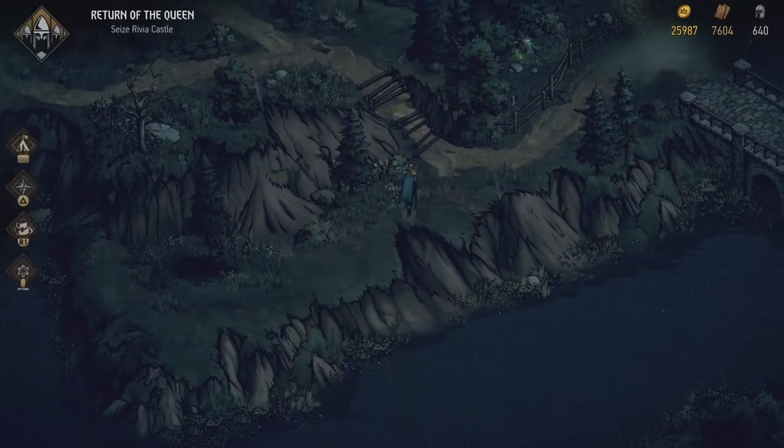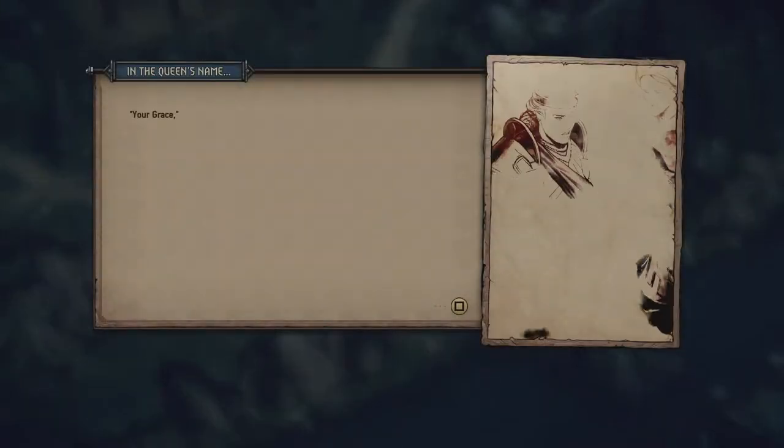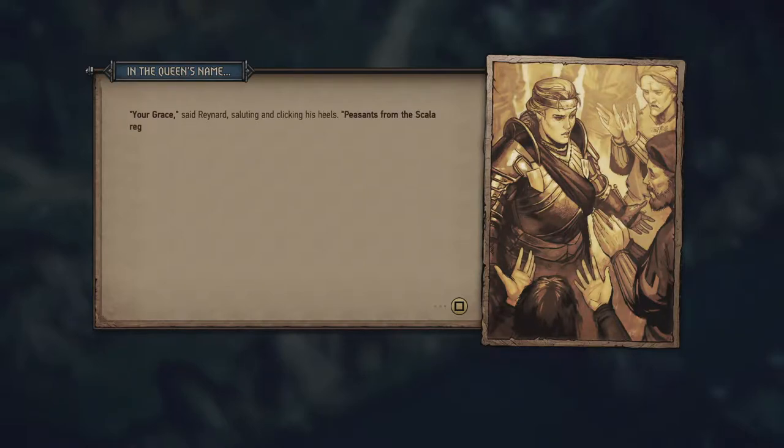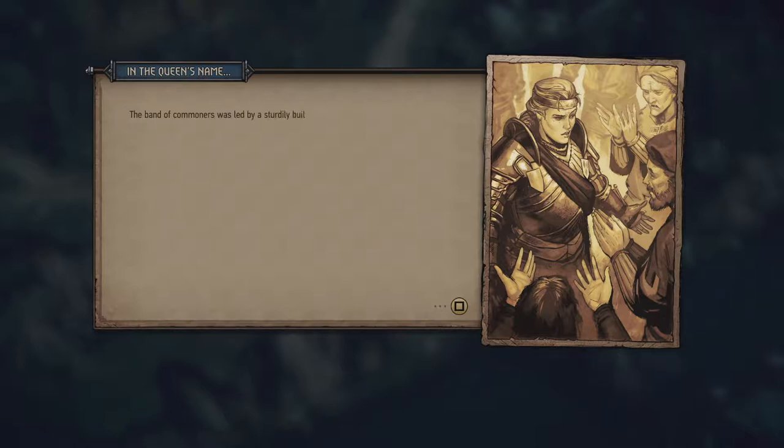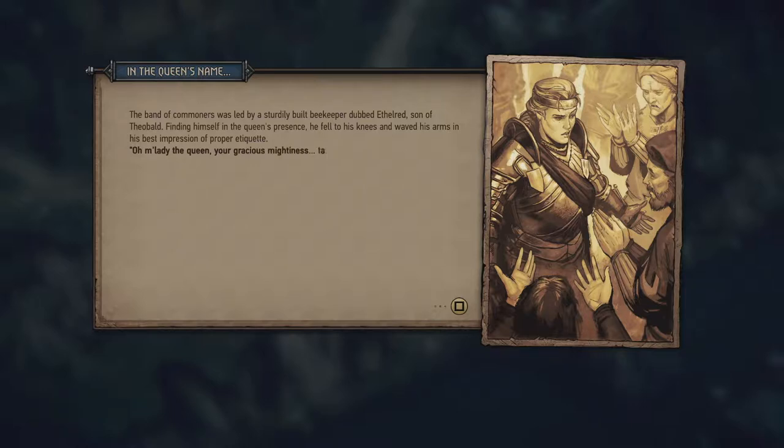Peasants from the Scarla region have arrived at camp — supplicants wishing to deliver a plea. Meve sighed. Very well, bring them here, and instruct them to be brief with no digressions. The band of commoners was led by a sturdily built beekeeper dubbed Ethelred son of Theobald. Finding himself in the queen's presence, he fell to his knees: 'Oh my lady the queen, your gracious mightiness — take pity on us tillers and toilers. We beg you, don't raise the levies. We can't pay more.'